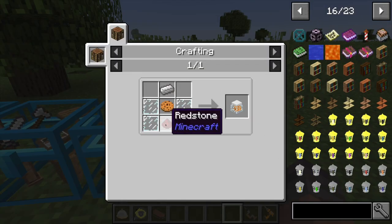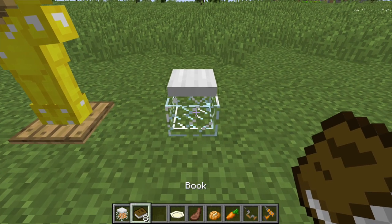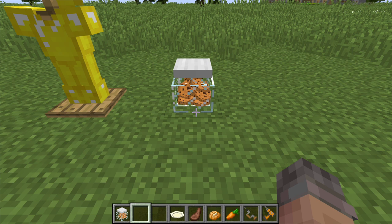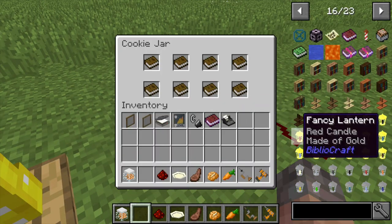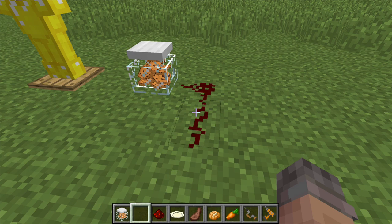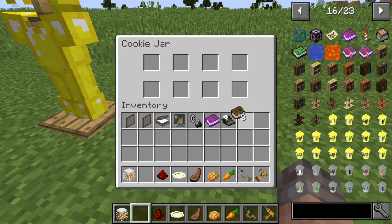The cookie jar is made with a cookie, a redstone, four glass panes, and an iron ingot. Set it down and place items inside — it will disguise them as cookies, so you can hide diamonds or special books inside. Since there's a redstone in the crafting recipe, whenever someone right-clicks the cookie jar, a redstone pulse is emitted. You could attach a piston so that when someone opens it, they get pushed — very cool for knowing when someone steals from the cookie jar.